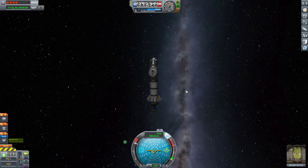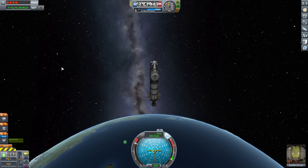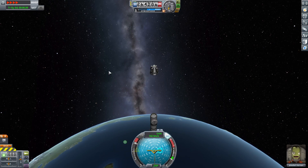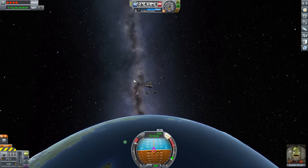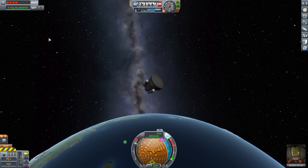Always put a decoupler on your rocket, which is a piece of equipment that, when you are going through the stages of your launch, lets you decouple so the fuel tanks fall off the bottom and it's just your command pod. Then all you've got to worry about is the deployment of your parachute.